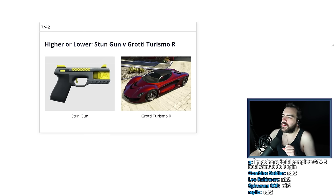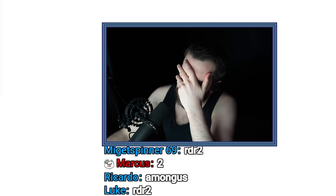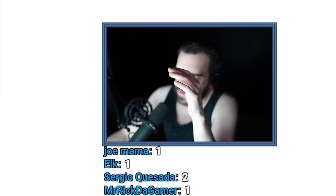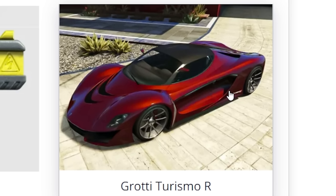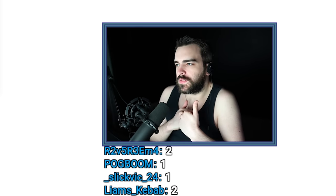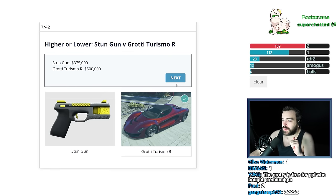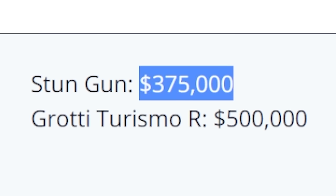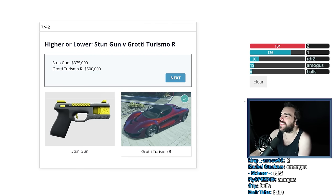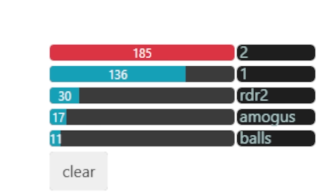Stun Gun versus Grotti Turismo R. I don't think the Stun Gun is particularly expensive — probably like $100,000. I bought this car as like my first car in GTA Online, so it's probably about half a million dollars — how else could I have bought it when I was so poor at the beginning? So I'm going to say this car is worth more. I got half of them right. That's an expensive Stun Gun, though. When did I buy this car? Like seven years ago or something.